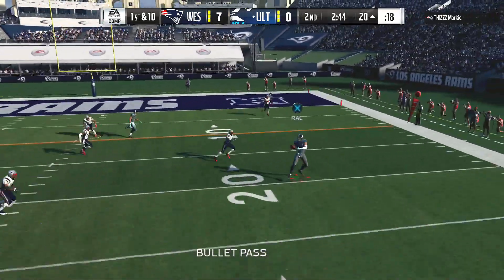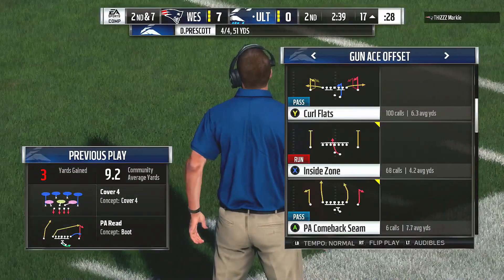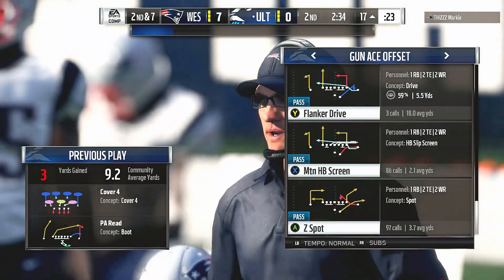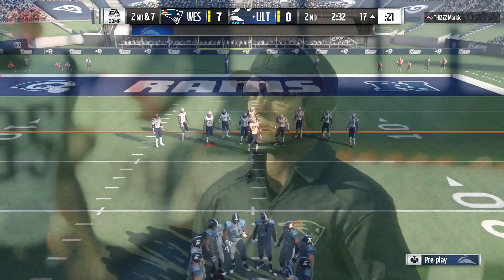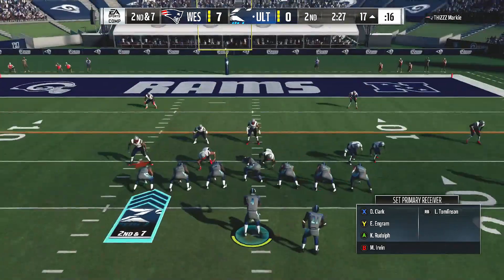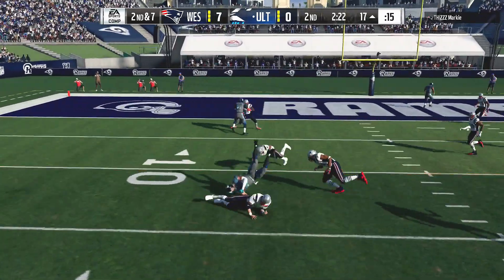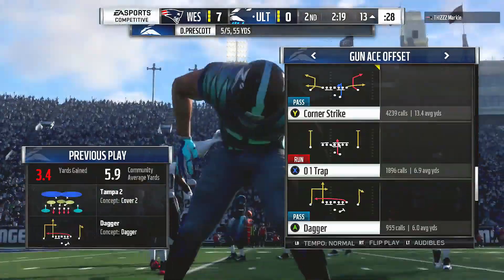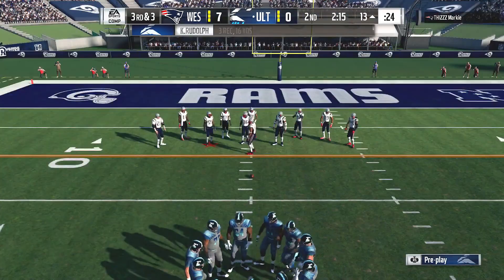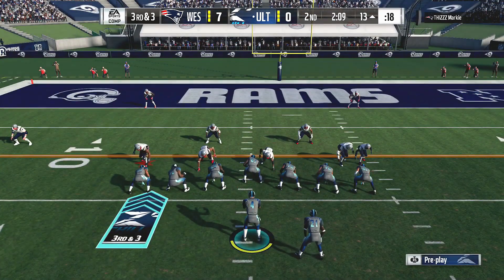They go play action here on first down and complete right side — the tight end Rudolph — and he'll get it down to the 17. The completion good for three and it's second down. When you've got a top tight end like this you want to get him involved, but you're hoping for more than that — you've got to try and get him some space to make a play downfield or at least an opportunity for run after catch. Rudolph hauls it in again, brought down at the 13 yard line — four yards on the completion and it sets up a third down.